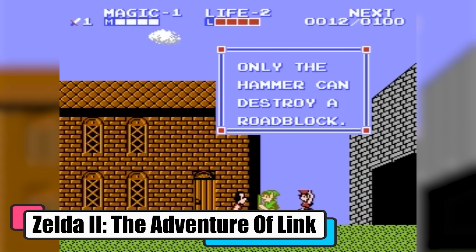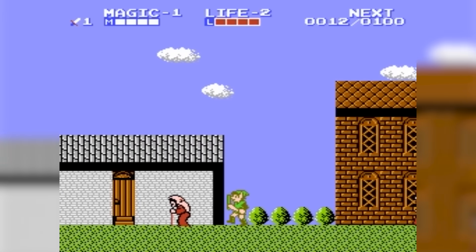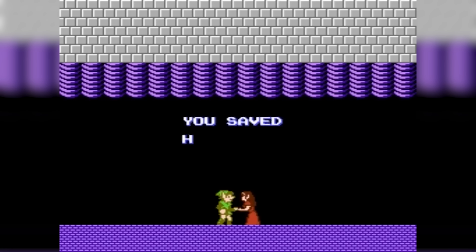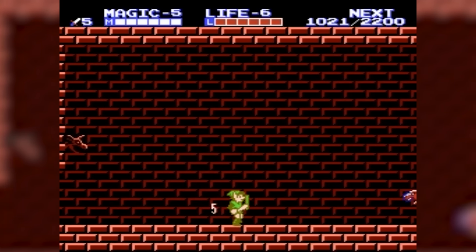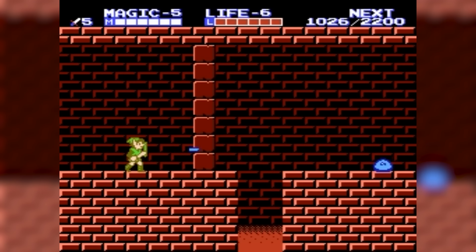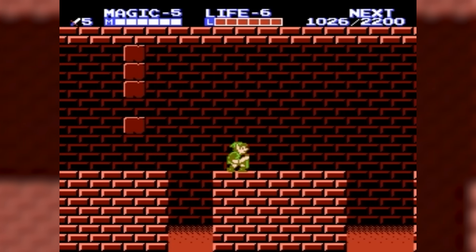Zelda 2: The Adventure of Link is a daring sequel where you, as the now 16-year-old Link, are on a quest to awaken a sleeping Princess Zelda from an ancient curse. With a mysterious mark on your hand and a destiny to fulfill, you're off to place crystals in six palaces to unlock the Great Palace and claim the Triforce of Courage. It's a race against time as Ganon's minions are hot on your tail, hoping to resurrect their master.